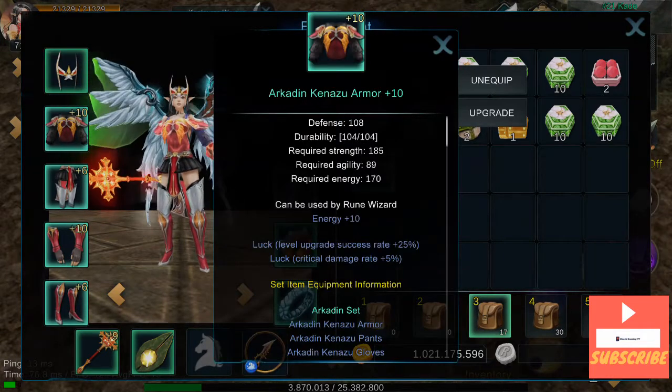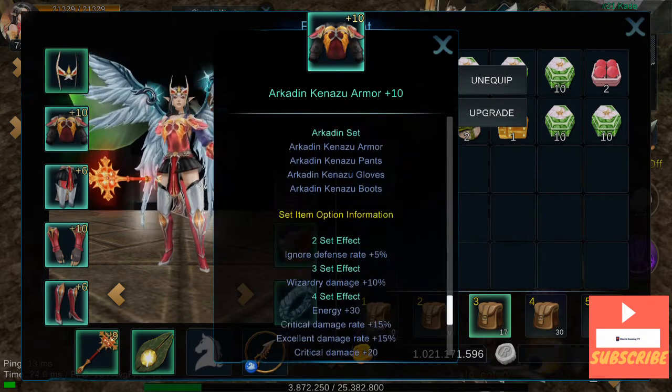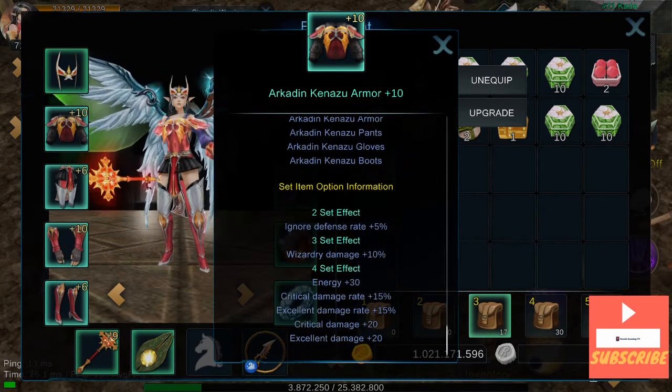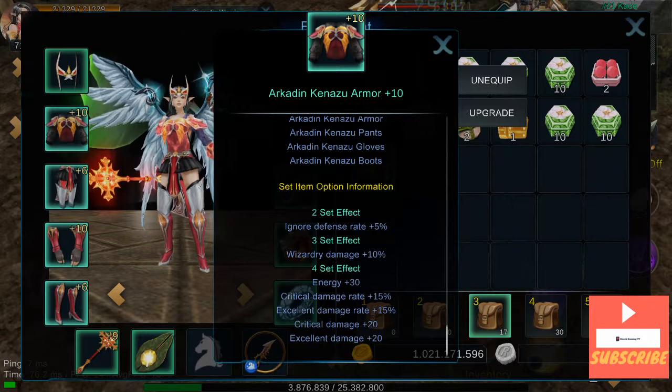Arcade can also be armor plus 10, plus luck. The set options are: Ignore Defense, Wizardry Damage, Energy, Crit, Excellent Damage, Critical Damage and Excellent Damage.